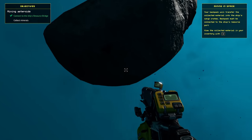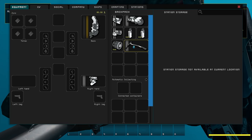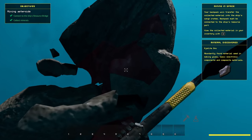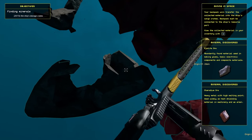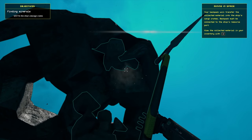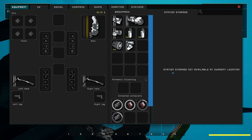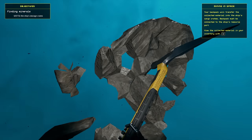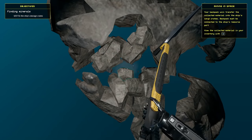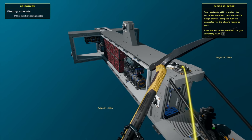Your backpack will transfer - oh this is so cool, tell me this is not super cool! This is the wrong tool - I need this one. I can collect the stone and stuff. You know what, let's just collect everything right now - we're so new into the game. Backpacks transfer the collected materials into the ship's cargo. Backpack must be connected to the ship's resource port. View collected material with I. Storage not available at current location - connected containers, got it.